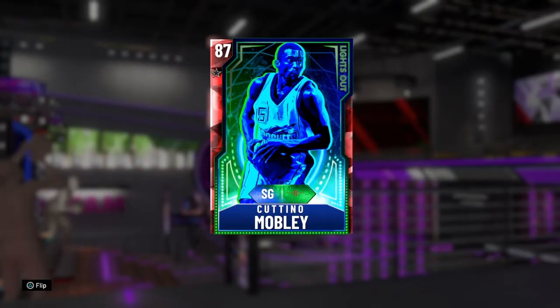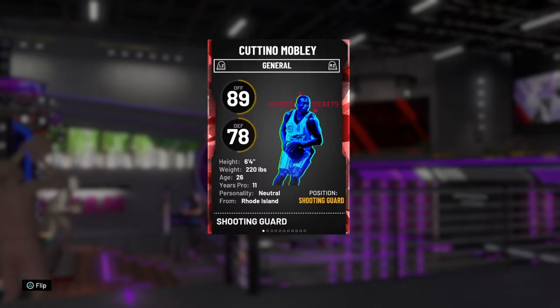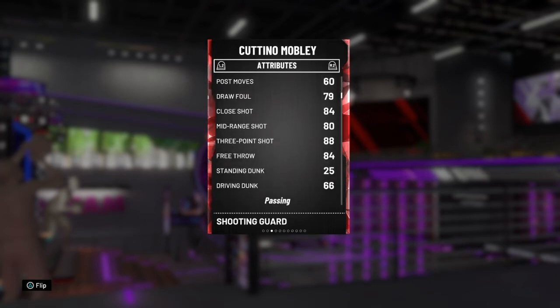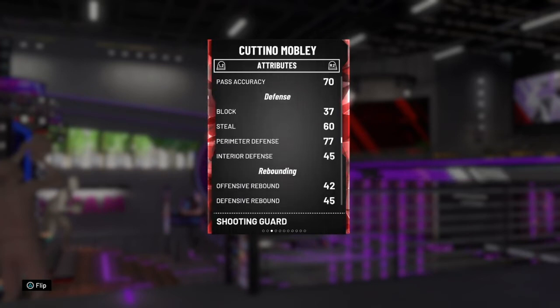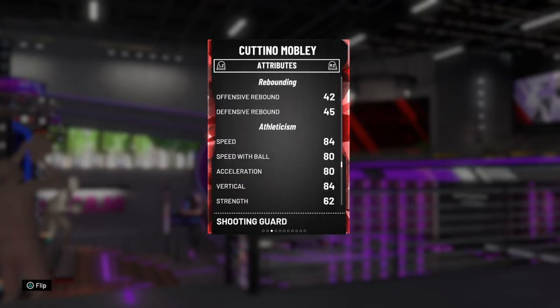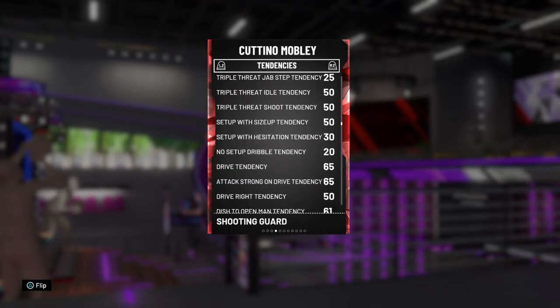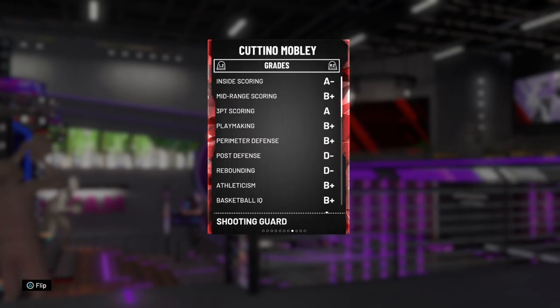Cutino Mobley is an 87 overall Ruby and you can evo him to an Amethyst 89 — offense only, 70 defense. He's six foot four. He's got 80 driving layup, 88 three-point, 80 mid-range, 86 ball handling which means he can speed boost. He's got decent defense, 84 speed, and really good stamina so you can keep him in.